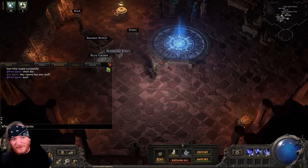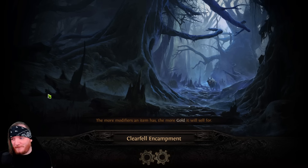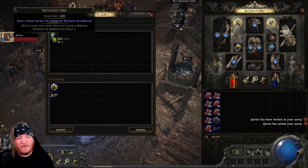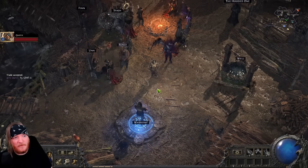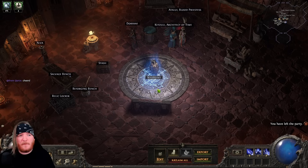My buddy agreed to do a mock trade so we can show the workflow. We travel to him, trade, give him our item, he gives us an artificer orb, we accept — and then I press Ctrl+Enter for the macro that says 'thank you, good luck, have fun.' Then F4 to leave the party and F5 to go back to hideout. That saves a lot of typing — it's just a couple of buttons and super efficient for heavy trading.